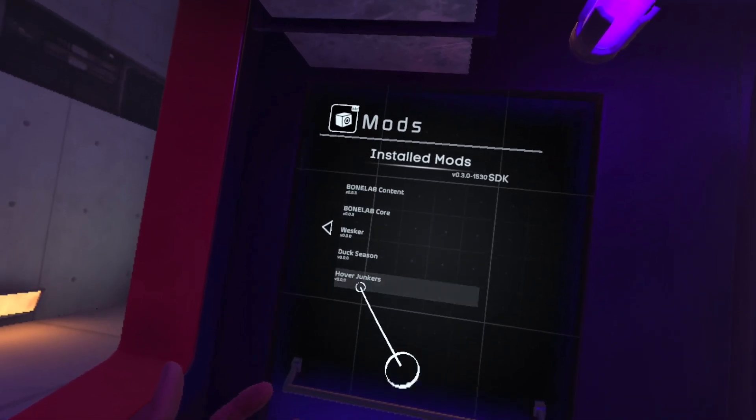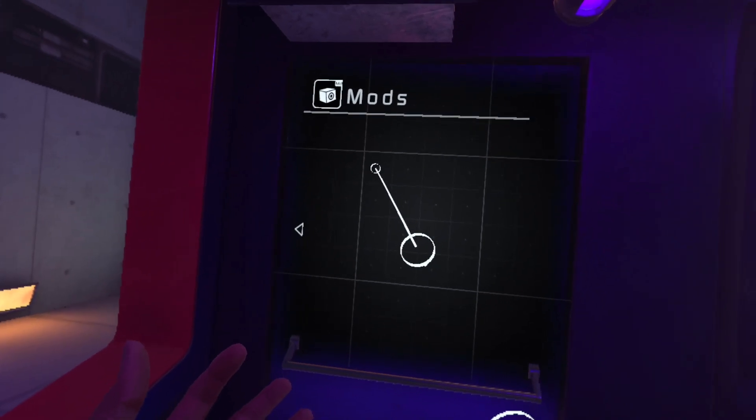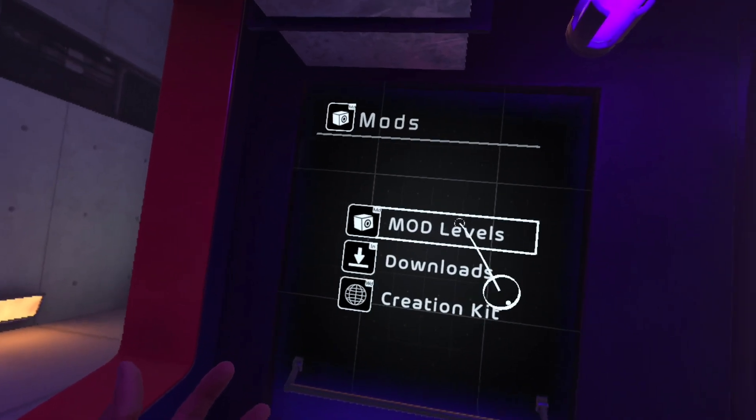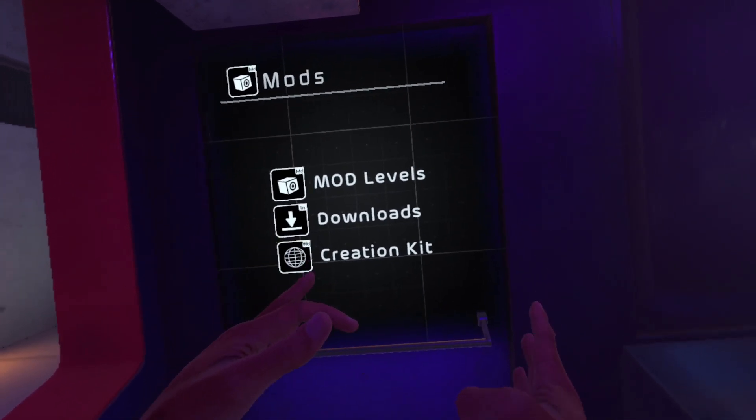This will give us all of our installed downloads that we have for mods. Unfortunately, because we don't have the SDK as of yet, we can't actually play them yet. However, there is a way that you can see the armors that we have downloaded, without having to hop into the game.